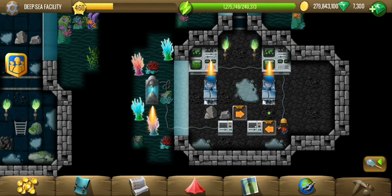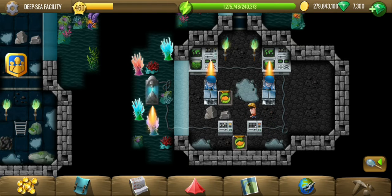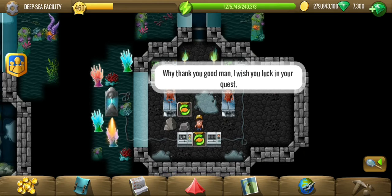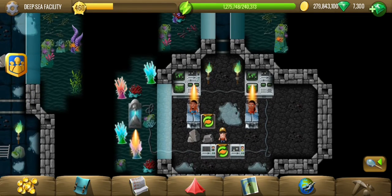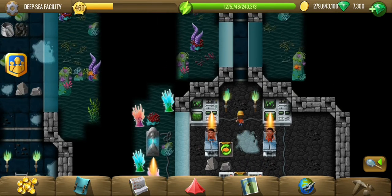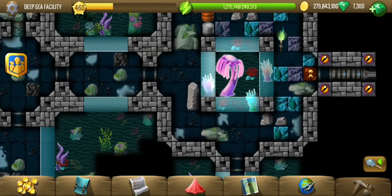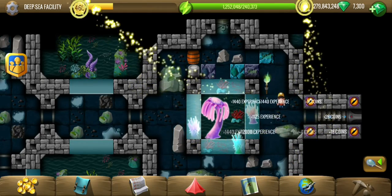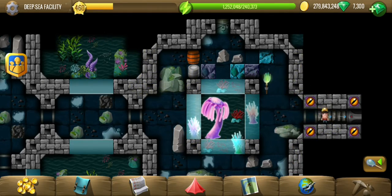We are swapping the right arrow with the left one, and it's probably going to do something. Looks like those people were frozen first, and then because we changed the direction, they are back to normal. So, kind of a side quest or something — I don't think that was mandatory. This is the way we are supposed to go, indicated by the arrows.